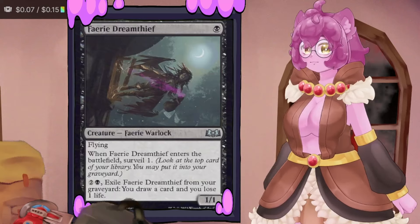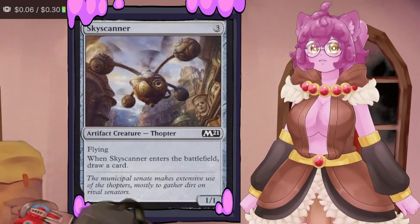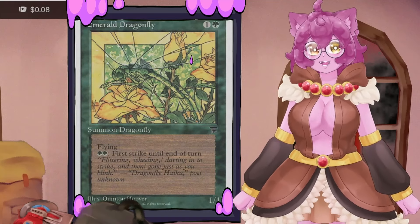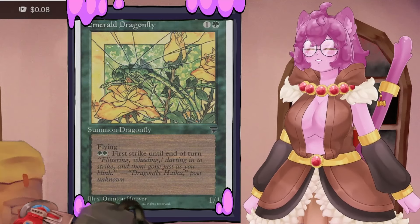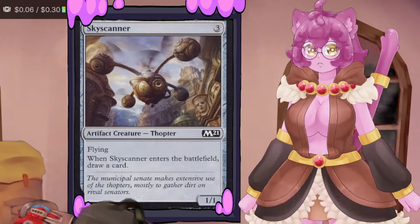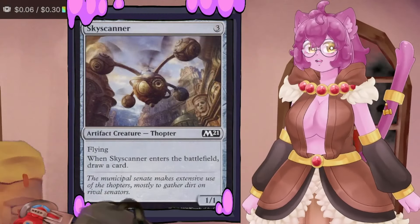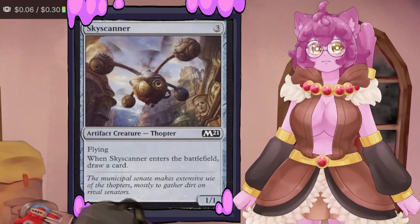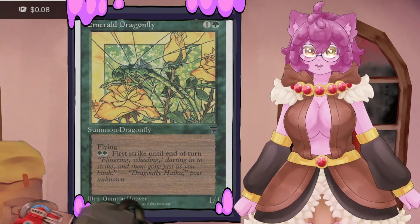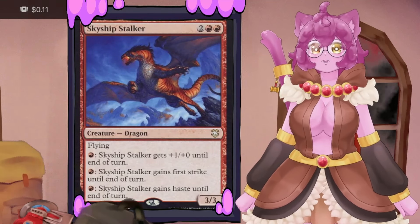Cards like Emerald Dragonfly let us get multiple triggers off Disa when combat happens at separate timings. If an Emerald Dragonfly, Fairy Dream Thief, and Sky Scanner each attack different opponents, we spawn three Tarmogoyfs. But if we have three Sky Scanners and three Emerald Dragonflies and pay into those dragonflies' first strike ability, first strike damage spawns three Tarmogoyf tokens, then regular damage spawns three more — giving us massive board presence advantage.